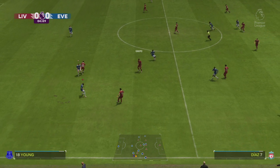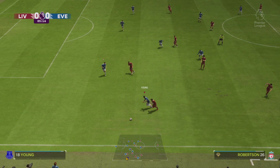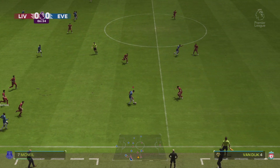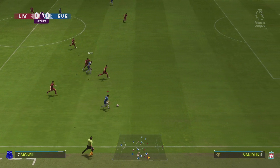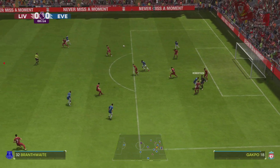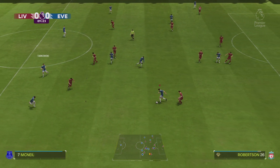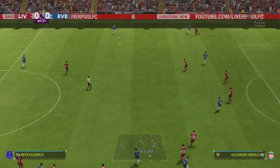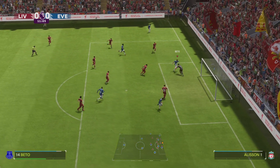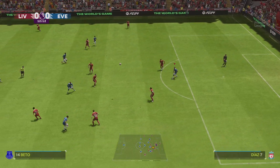And this is how Liverpool start the game. Alisson gets the nod in goal. Virgil van Dijk plays alongside Joel Matip in central defence. And rather than use a strike partnership, they've gone with just the one player in attack. And here's how Everton line up. Jordan Pickford stands between the posts. Abdoulaye Dukouré plays alongside Idrissa Gueye in central midfield. And in this tactical set-up, they have just the one player in attack.